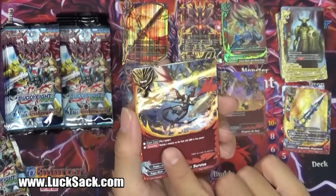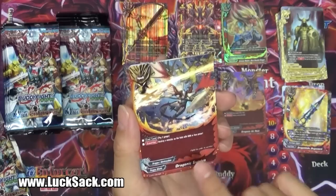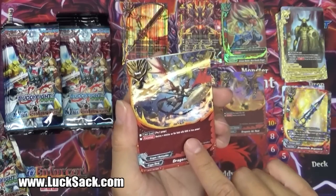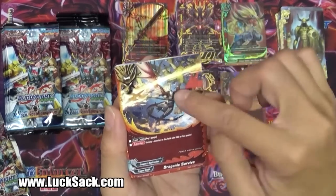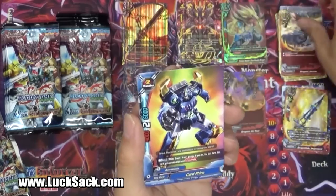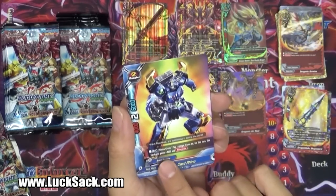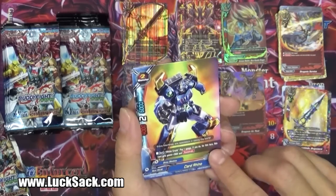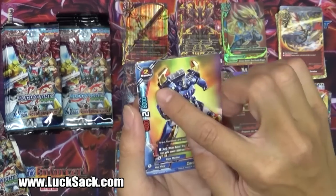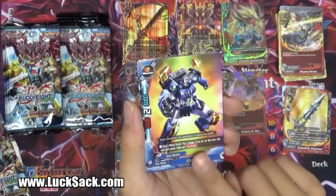Dragonic Survive, pay two gauge - just counter, destroy a monster on the field of 6,000 or less power. That's pretty good - pay two gauge though, so I'm not sure. I love the artwork with Halbert in there. And then we have the Rhino Brave Machine Rhino Crush - it's an act, pay one gauge, and for this turn this card gets plus 2,000 and penetrate. 2-4-6, so it'll make you a 6-2-6 with penetrate. Not bad.